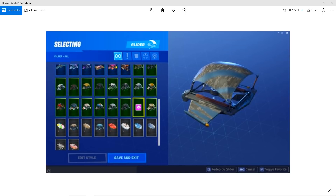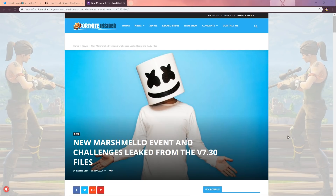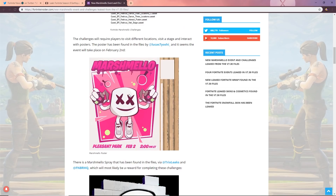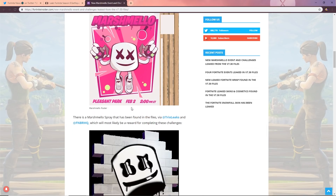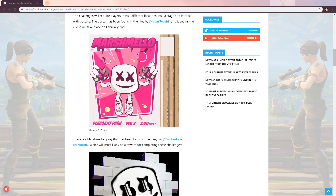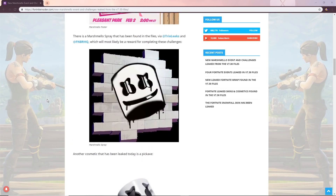There's so much new leaked stuff in this game. Marshmallow is doing a collaboration with Fortnite and we actually have a Marshmallow event confirmed, taking place on February 2nd at 2 PM ET. At this event we'll probably see the Marshmallow skins released in the item shop, and there may be challenges to complete to unlock the sprays, pickaxes, and the Marshmallow skin.